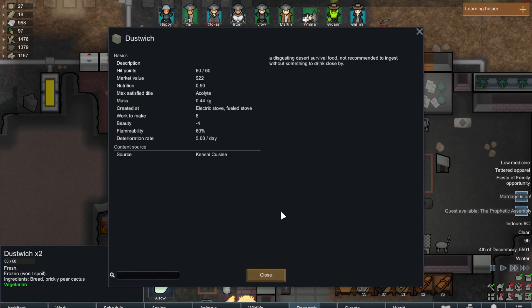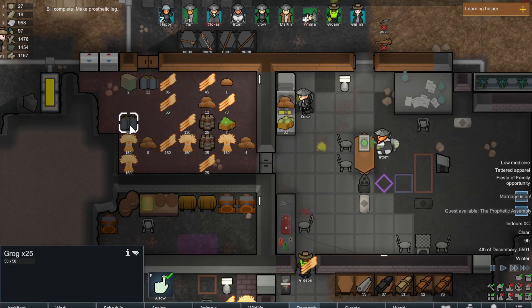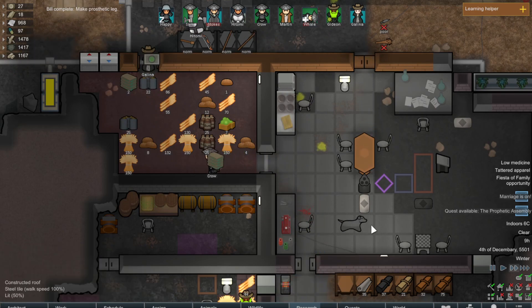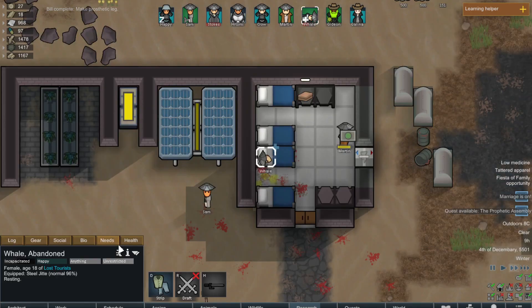Got some dust witches — not recommended to ingest without something to drink close by. Don't worry, we've got lots of rum and grog. Lots of it. Who's got some tattered apparel? Whale does. Yeah, it's your t-shirt.